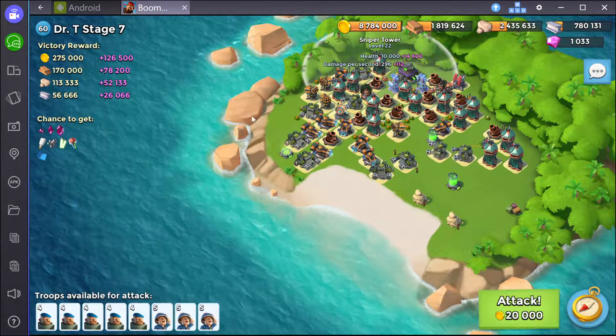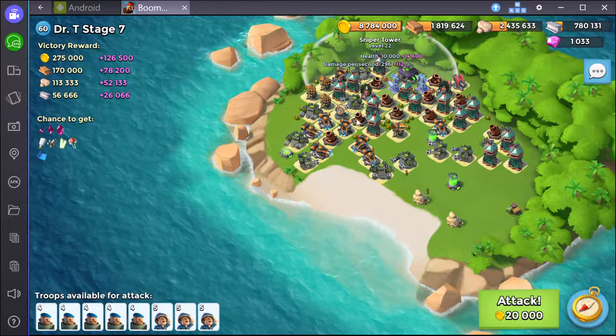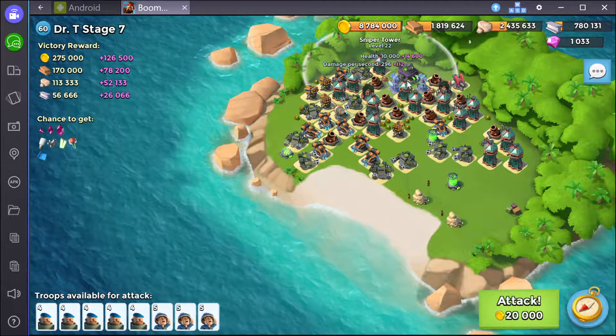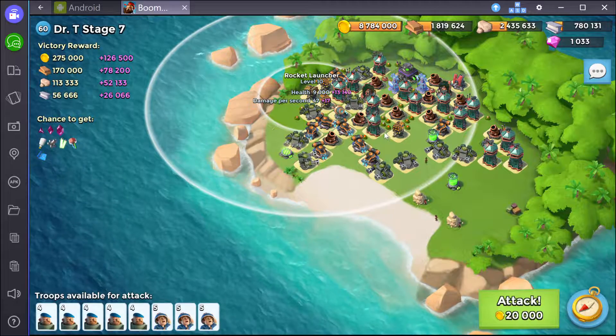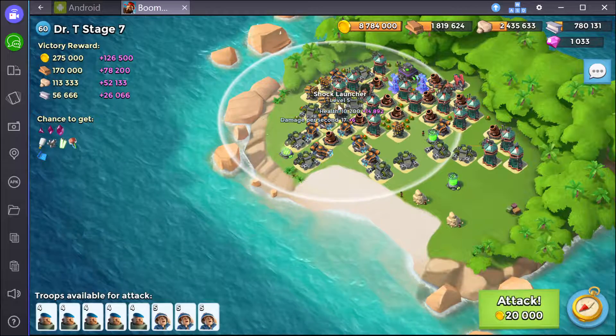Hey all, this is February 14th, getting back to you for Stage 7. What I'm going to do here is go up the left-hand side. I want to avoid these little clusters of sniper towers. I'm going to shock every one of these going up, and then I'll still have these rocket launchers coming after me.